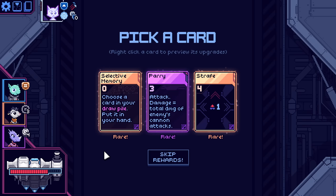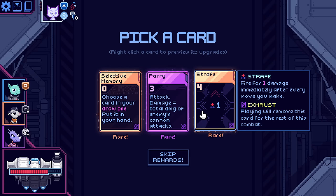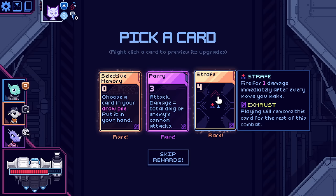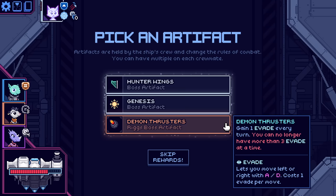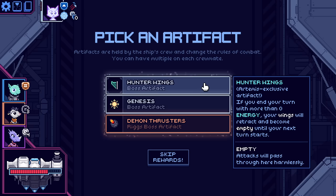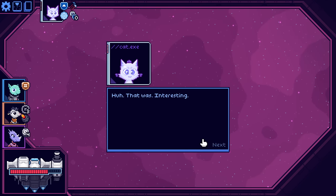Unfortunately that was the cooler-looking Riggs. Strafe: fire for one damage immediately after every move you make. Selective memory is obviously great as well — choose a card in your draw pile and put it into your hand. But yeah, I'm taking the strafe, thank you. Demon Thrusters: gain an evade every turn, but you can no longer have more than three evade at any time — that is not bad. There's also Genesis: gain one of two different common artifacts three times, and add three genesis canisters to your deck — a three-cost card that completely removes itself from your deck when you play it. And the Hunter Wings, which we saw before. I'm going to take the Demon Thrusters to incentivize me to evade more often.